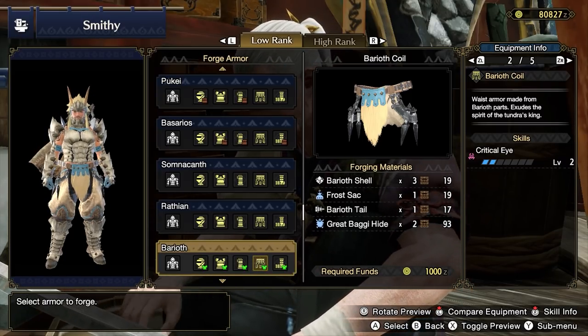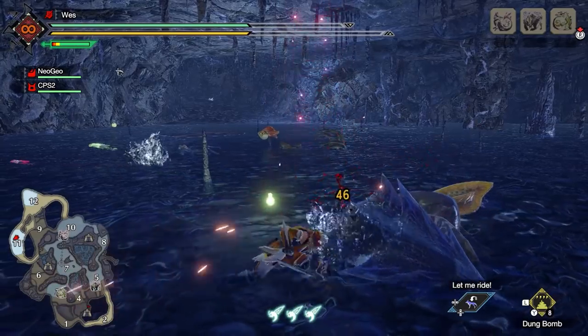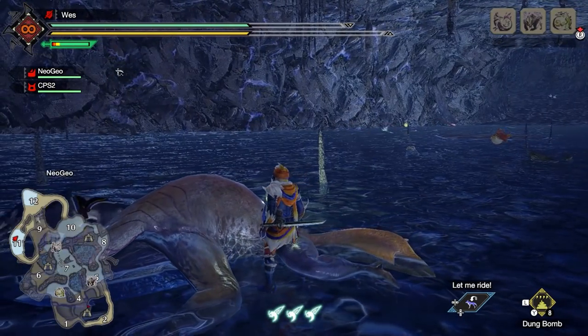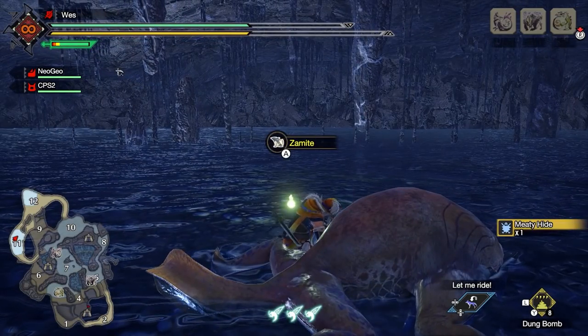You should also consider forging the Barioth Coil for level 2 Critical Eye — this is one of the best waist armors for low rank. You'll need various Barioth materials, some Great Baggi materials, and some Meaty Hides if you want to build these armor pieces. Meaty Hides are from Zamites, the frog-shark-looking monsters in the Frost Islands.